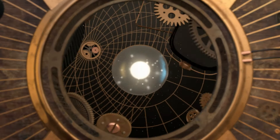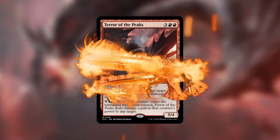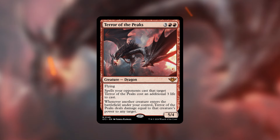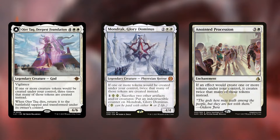Now let's take advantage of ETB triggers when making extra token copies with our commander. Obviously you could add Dockside Extortionist, but a more fun answer is Terror of the Peaks — a Warstorm Surge effect that's brilliant here, whether we make a token copy of it or another creature to deal damage directly. The more copies of Terror of the Peaks on the battlefield, the more damage we deal. When making token copies, we should also include token doublers like Ojer Taq Deepest Foundation, Mondrak Glory Dominus, and Anointed Procession, so that each token copy we make produces an additional copy and generates extra ETB or death trigger value.